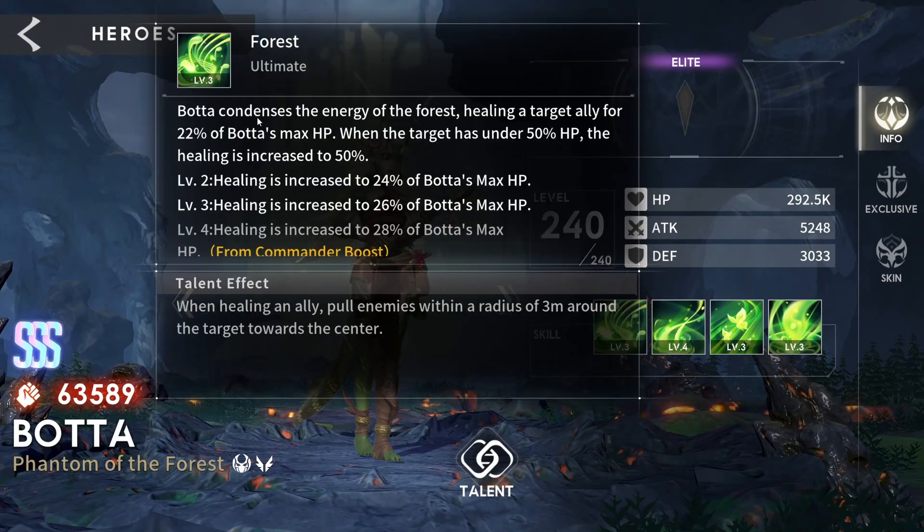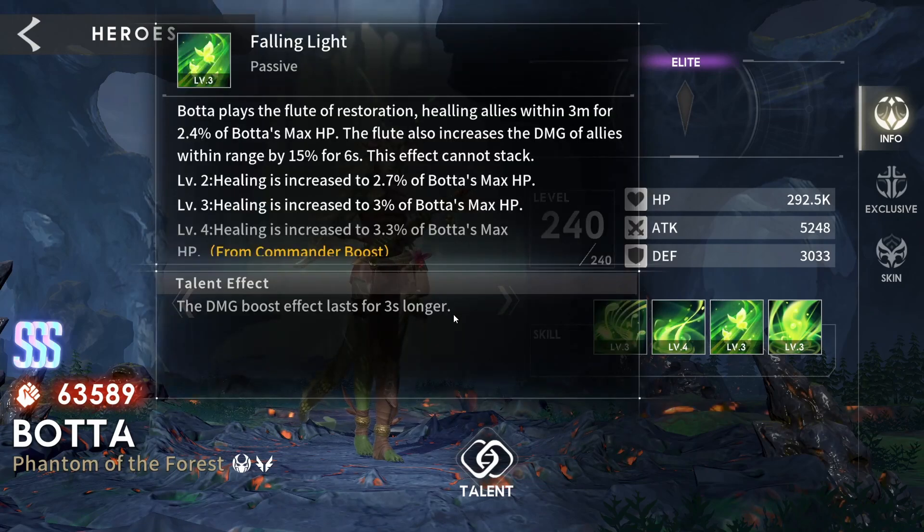Let's see what this alt does: healing a target ally for 22%. If you can get her HP up to around one and a half million, that's some pretty significant heals — even on a tank. Healing is increased to 50% — that is gigantic. Healing an ally can pull all enemies towards the target. That's interesting. That would make for some really good Leo alts. Bata's heals for 50%, damage boost lasts longer. Very cool.